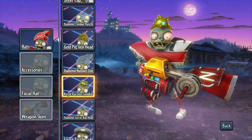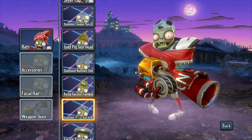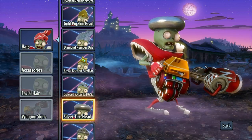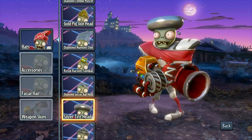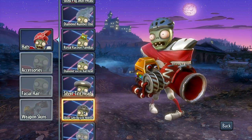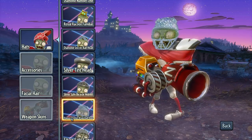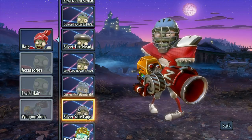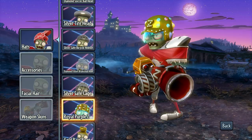The royal raccoon familiar — I love how they do the familiar eyes with the royal pieces. The diamond soccer ball head again looks like it just melts over his head. The silver tire head looks like you could float with that, but they'd probably sink. Silver safe bicycle helmet — isn't safe because it's made of silver. We got the diamond future brains ball helm — they had to shrink the font down big time for that one, but it looks pretty cool. Silver safe cage — very, very safe.